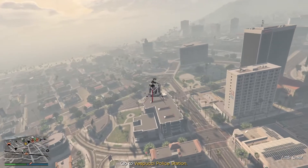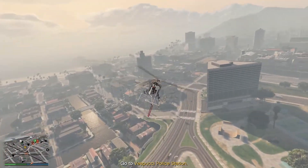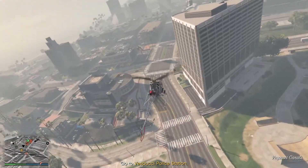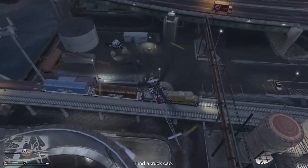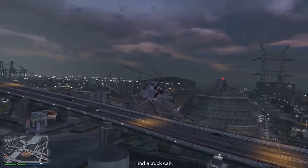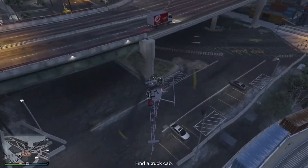Start the mission from your submarine and head to the police station checkpoint. When you get close to the checkpoint, Pavel will notify you that you need a truck to collect the Longfin. From here there are two options. The first is to head to one of the marked trucks on your map and steal it by taking out the NPCs guarding it.